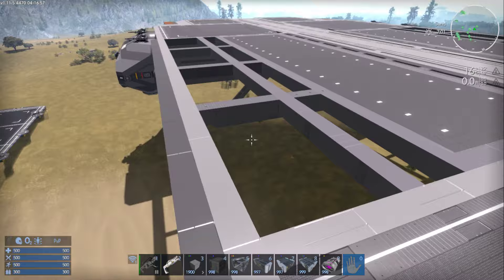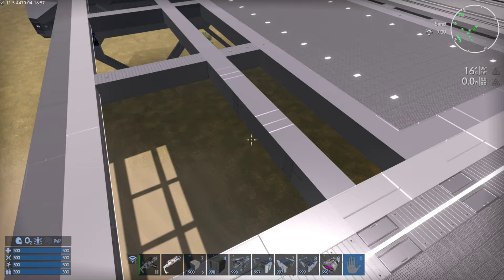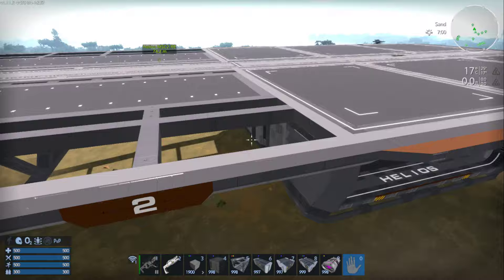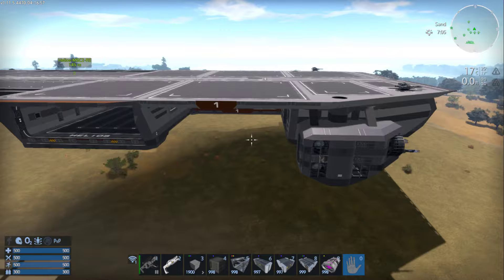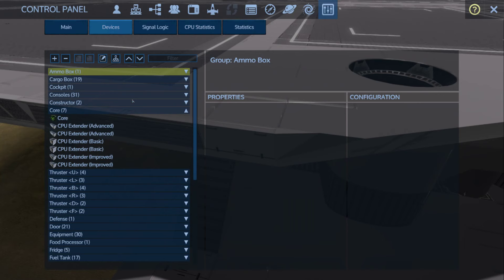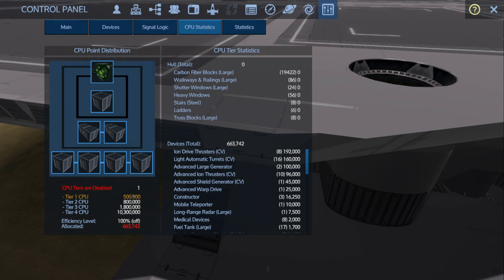I knew solar panels were going away for Reforged Eden 2 on CVs — they're being replaced by turbines, a different part I'll show you in my current project. Number-wise, I updated the cores on the Helios to a core 7 build, which brings it to 500,000 CPU. Even with the solar panels removed from the ship, it's far exceeding that — about 160,000 CPU over.